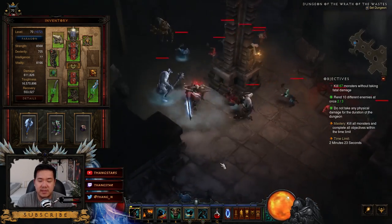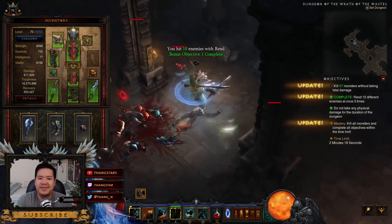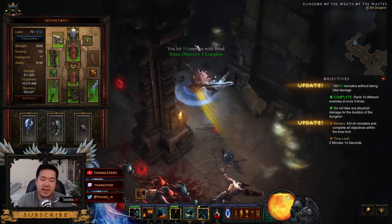Just pull everything in, Rend, and you're done. That's it. That's pretty much it for the guide — just be very careful of the physical damage you may take.